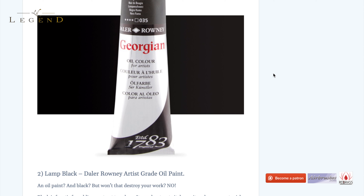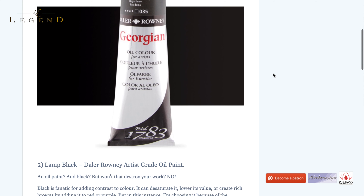Number two: Lamp Black from Daler Rowney Artist Grade Oil Paint. You can substitute the manufacturer for whatever one you like — Daler Rowney, Winsor & Newton — as long as it's artist grade, as long as it's the expensive bottles, you're on safe ground. But black is one of those controversial subjects. Is black a colour to begin with? Is zero a number? Black is often seen as something you shouldn't include in your work because it deadens tones, it kills colour, and we want our work to be colourful. But no — black is fantastic for adding contrast to colour.